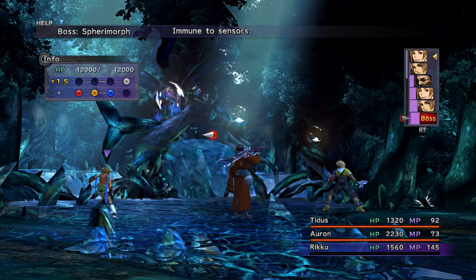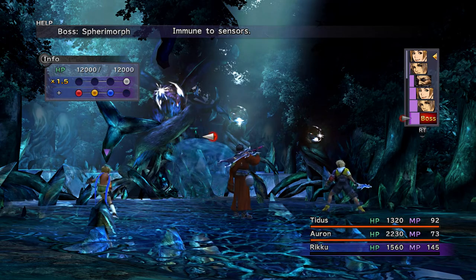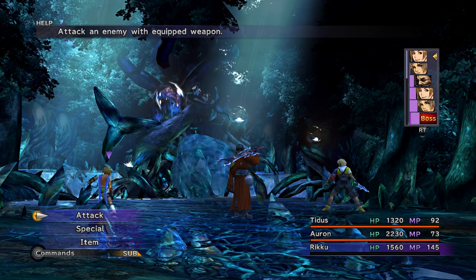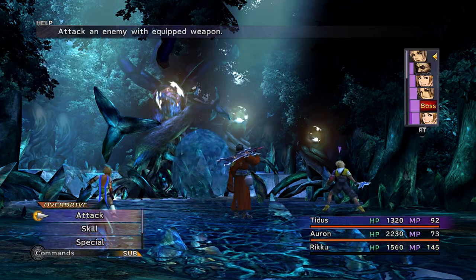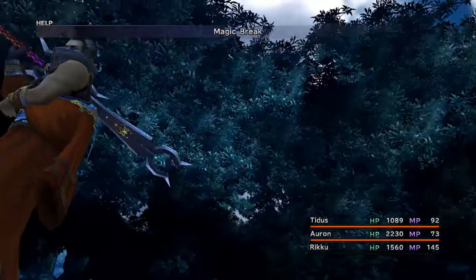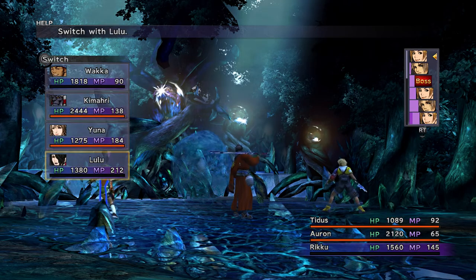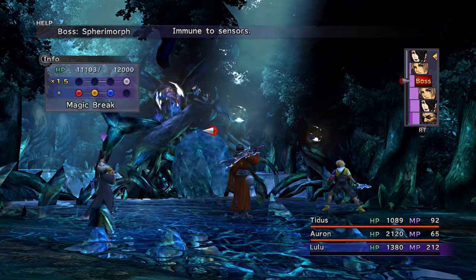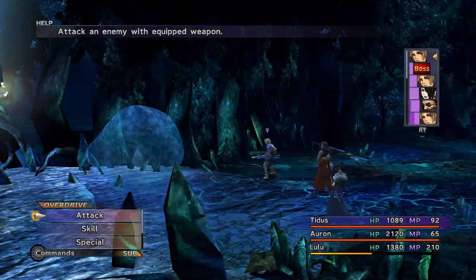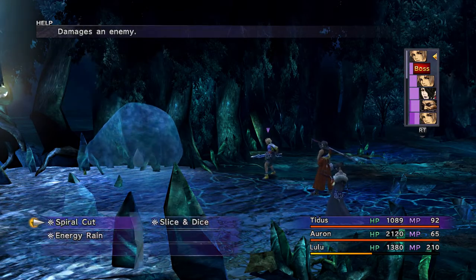So this is actually one of the first bosses that's actually immune to sensors — first bosses you'll normally have Sensor against by this point. But because I have my special save-edit sheet equipped with always-enabled sensor, I'm able to see its weaknesses. Normally what you do is attack it, it retaliates with a spell, and then you bring in Lulu to use the opposite element on it.